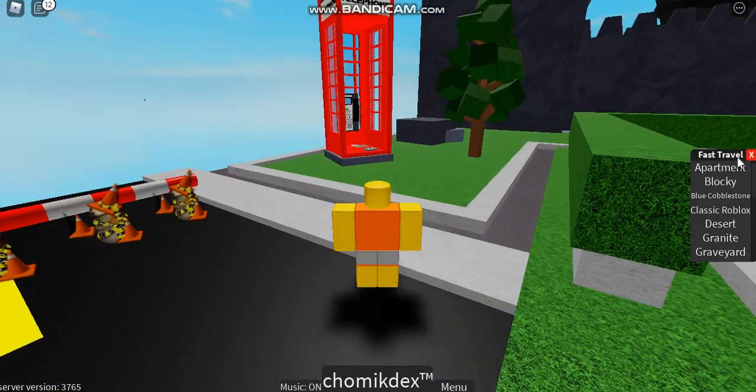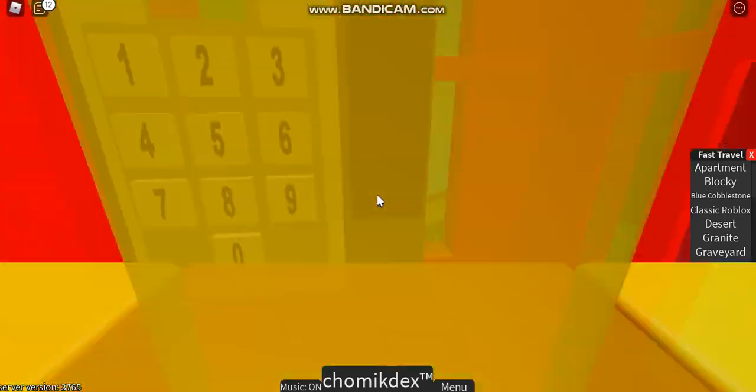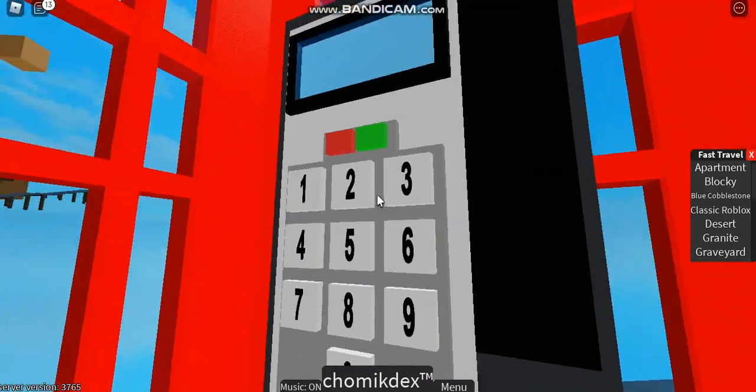Now, first what you want to do is go to the apartment and go to this telephone box. Then you have to type in a code.